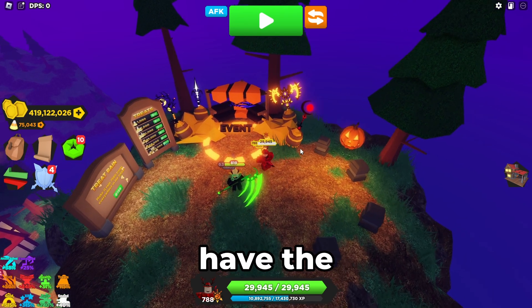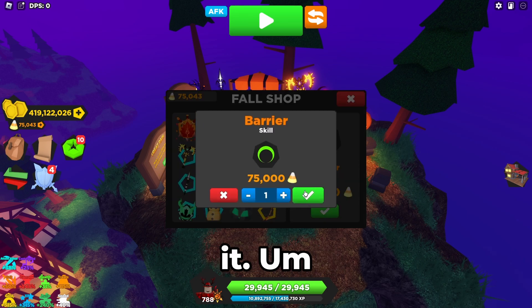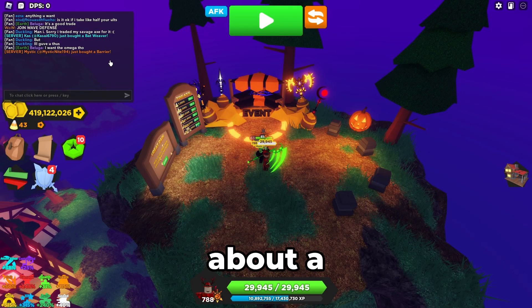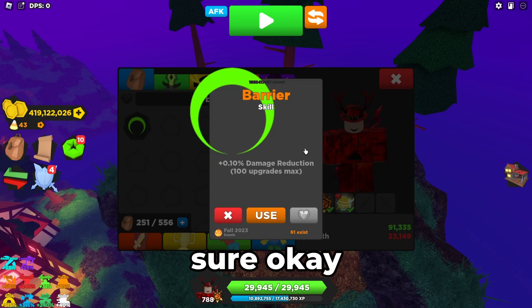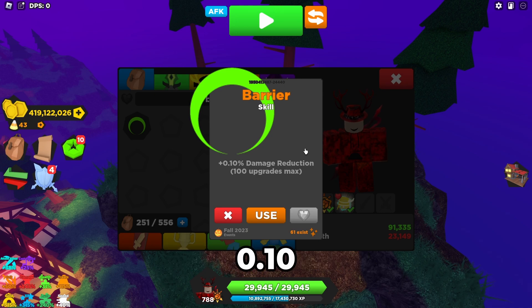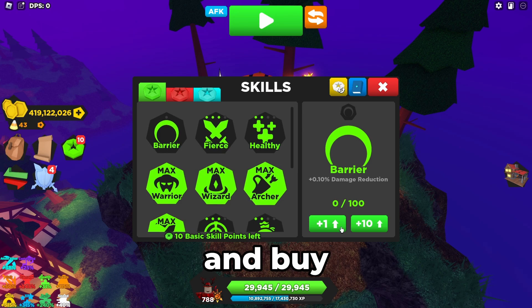What is up guys, so today we have the first skill we're going to be getting from this event. We're going to figure out what this skill does, how good it is, and if it's worth getting. I have exactly 75k and we're just gonna go buy it. It's Barrier, and it's green, so I have reason to believe this is a basic or common skill. Barrier — boom, easy. Barrier Skill, 100 upgrades max, plus 0.10 damage reduction. I've got 10 saved up, so that's one percent damage reduction.